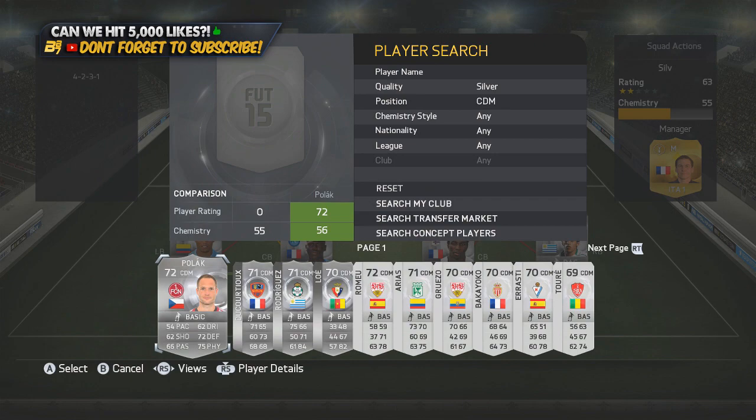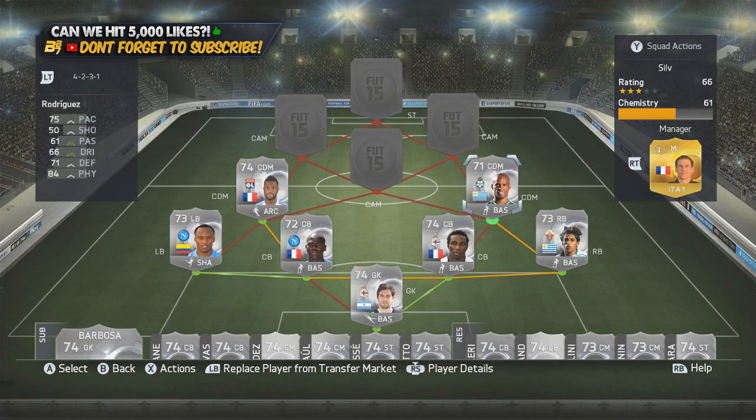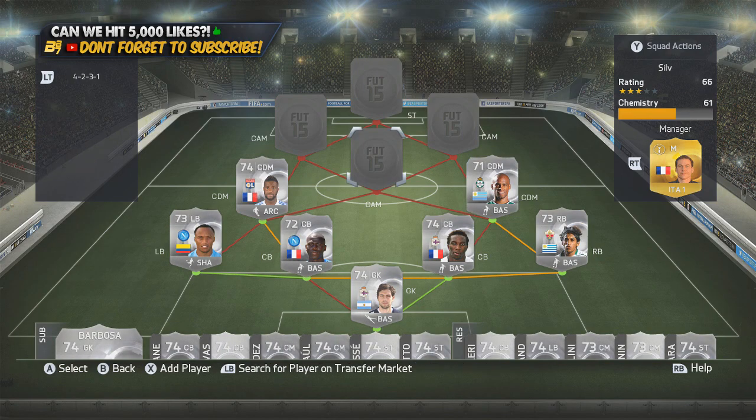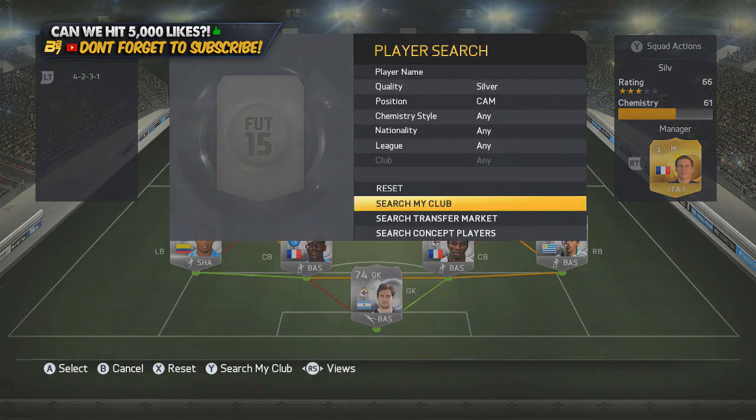But it was very very effective. We have Rodriguez — looking at Rodriguez, his card doesn't really look that special, but 75 pace, 71 defending, 84 physical — another strong player. Movember is very similar: over 75 physical, but he's a very attacking player and he did get a lot of goals from midfield.